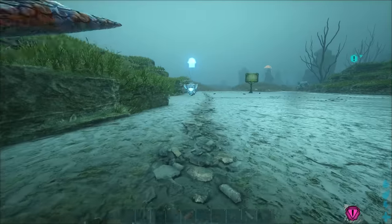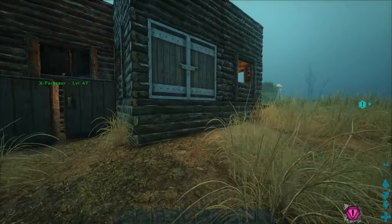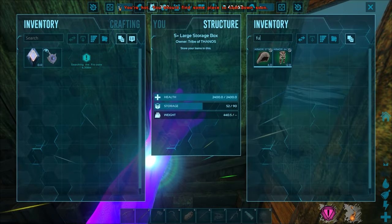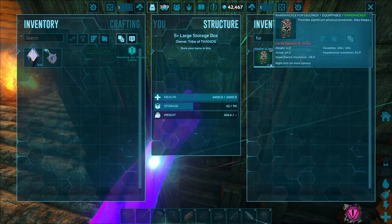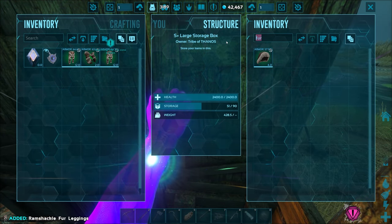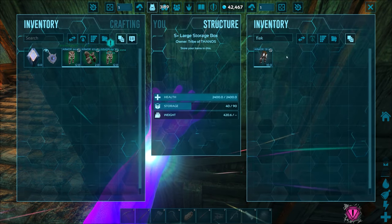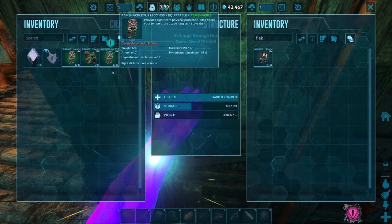Our pherox is stranded over there, so we've got a rescue mission ahead. I don't have very good armor. We have some fur, leggings, gauntlets, a hat — but no chest piece. We have flak leggings, hypothermal 18, hypothermal 118.